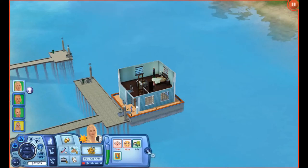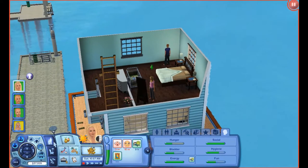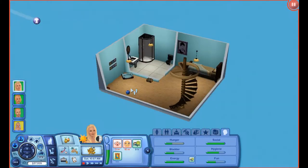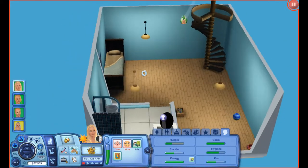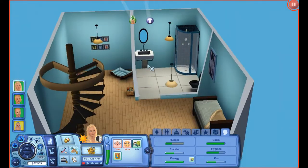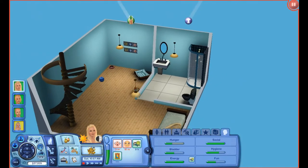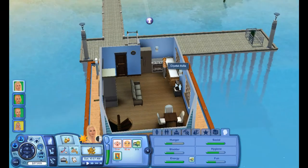Hey guys and welcome back to Let's Play The Sims 3 Island Paradise Part 18. In the last part we actually adopted a dog and built this little place down here. It's very plain but I'm hoping to decorate it more later on. Right now I just want to focus on getting the dog settled in. I forget what kind of dog it was but we'll see when he gets here.